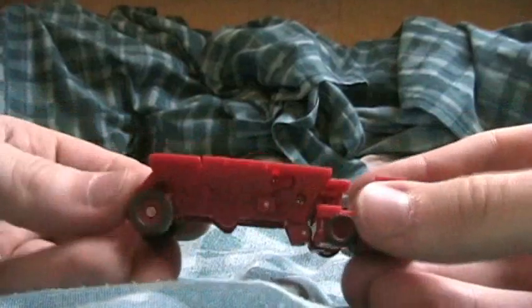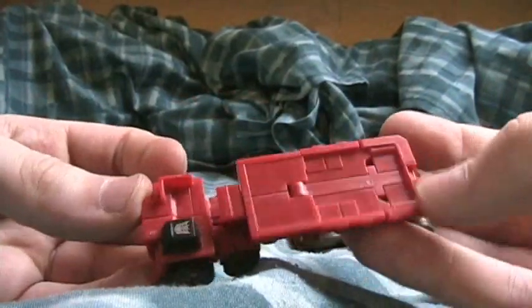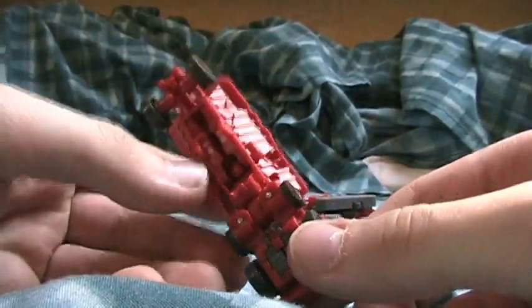First up is Overload — he is a red articulated dump truck. Here he is in vehicle mode; he's mostly painted in red which is kind of lackluster but that's okay. There's a Decepticon symbol here. Let's get him in robot mode.